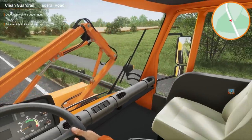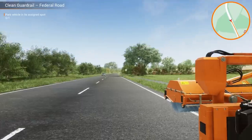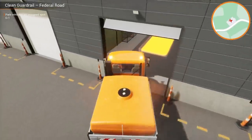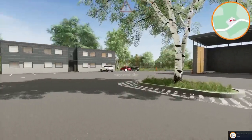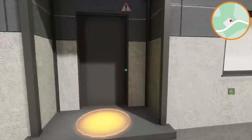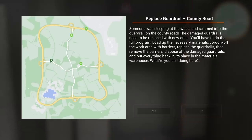Let's make this go back. That was a lot quicker job. Does the guardrail actually look clean? Kind of looks dirty still. Here we are back at work! We did another one. We got another achievement — the last one was Hole, this one's named Foam. Exciting achievement names. So, how about we take on one more? We got put-up signs, put-up delineators, clean guardrail — I don't want to do that again. And there's a replace guardrail — I feel like that's going to take a long time.